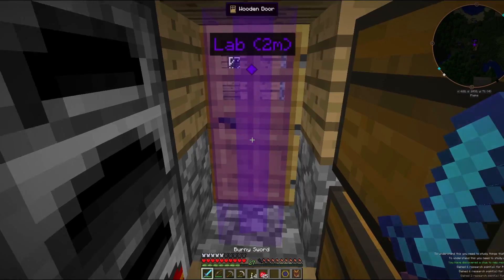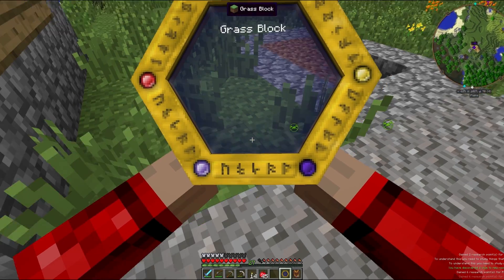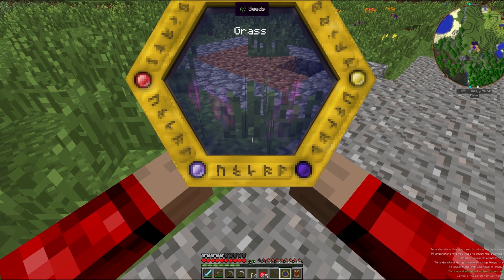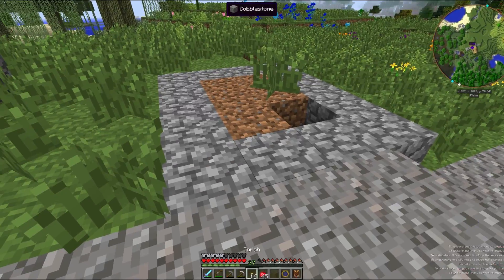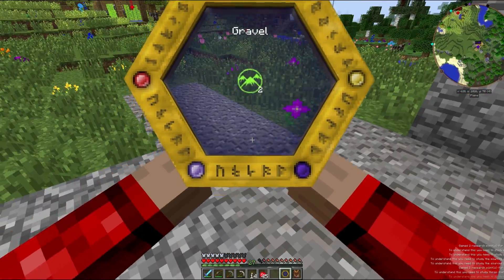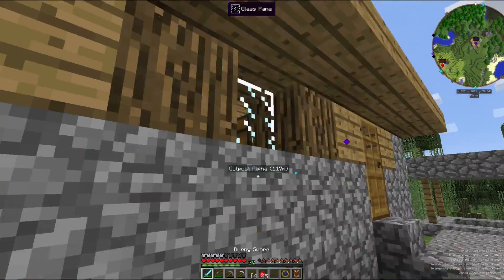I need to understand things that move. Travel. Grass block needs to be sources of life. I do remember someone mentioning that I have to mix things on the table. I also remember it telling me I need to mix things on the table. So, gravel, cobble — these are all things that have got stuff.